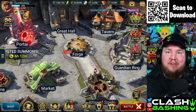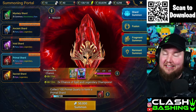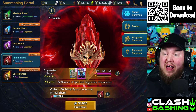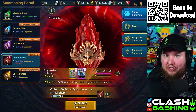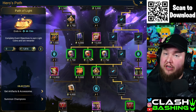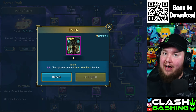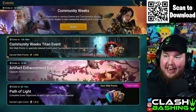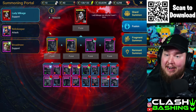Welcome back for another Raid Shadow Legends video. Today we have 2x Primals going on, and on top of that we have the Path of Light event which helps you get some of the champions you need for the Lady Makage fusion. Enda is the last one I need to be able to fuse Lady Makage, so one way or another we're ending up with a mythical.